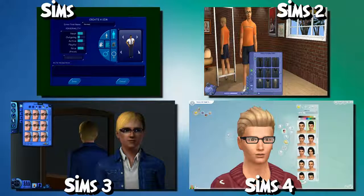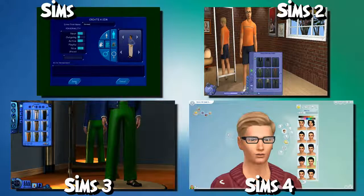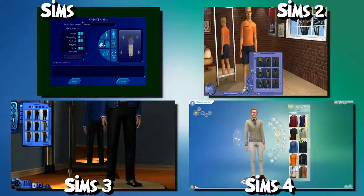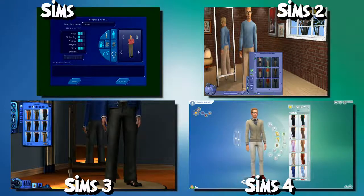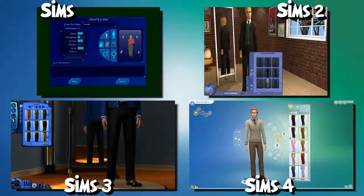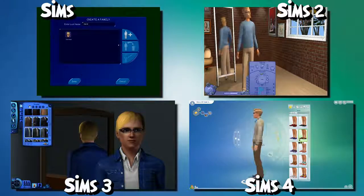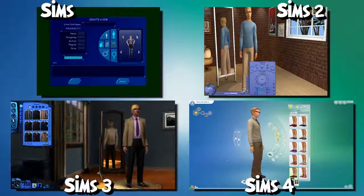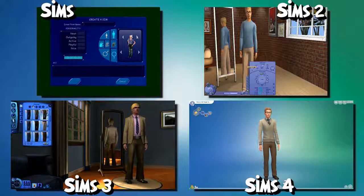Clothing has changed as well, from the rather basic set of flippable options to thumbnails allowing individual customisation. This was further enhanced in 3 with create-a-style. Sims 4 again simplified by taking Sims 2's lead and adding various colour presets. Sleepwear, swimwear and formalwear were originally chosen automatically — no choice for us at all. Sims 2 gave us a choice, and 3 retained the choice but merged underwear and sleepwear into the same category. Sims 4 simply took away the ability to choose career outfits. As for accessories, the first game was fairly rigid. Sims 2 allowed glasses to be removed, but most accessories were determined by your Sim's outfit. Sims 3 gave us lots of customisation with all accessories, which was thankfully retained in 4.